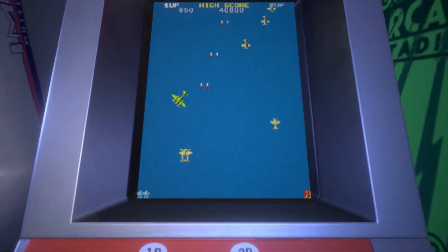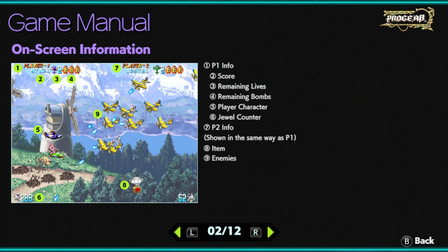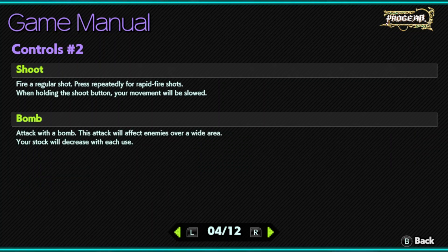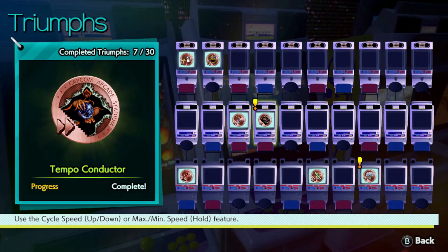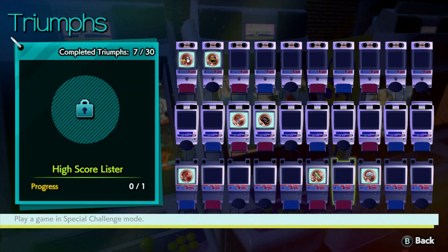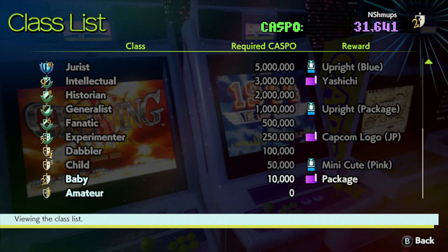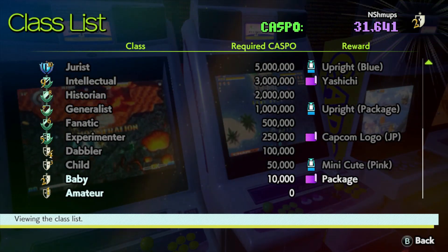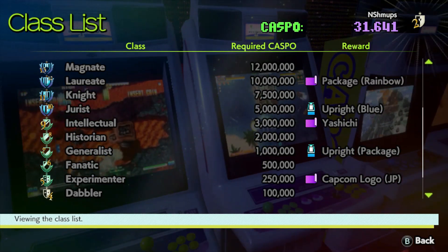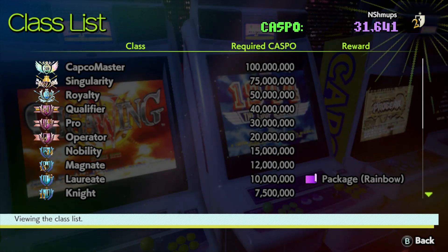From the main selection area you can also access a manuals section. These manuals include fairly in-depth explanations for each individual game, often with story pages and tips and tricks, as well as instructions for how to operate the games and use the options within Capcom Arcade Stadium itself. You also have access to the Triumphs room, which is basically a set of in-game achievements. These Triumphs are not the only meta system on offer — the status menu will show you your playtime, most played games, and your class. Your class can be improved by collecting the inelegantly named Caspo points, which are awarded through play, and in quite a cool little touch, rising up these classes unlocks some new backgrounds or cabinet types.